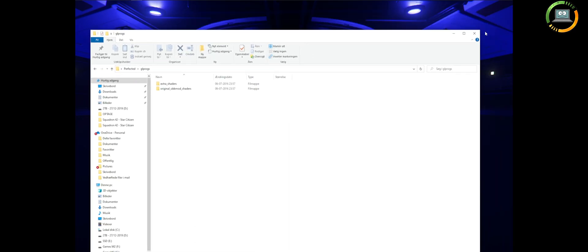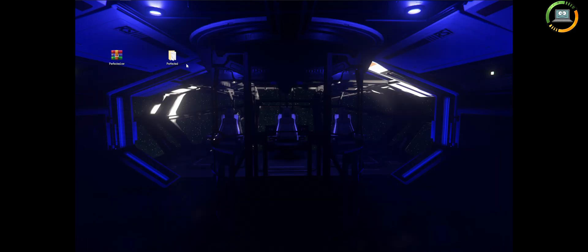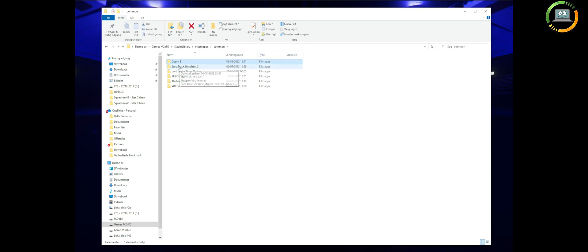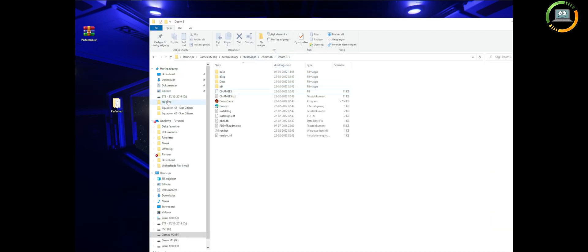It's easier if you just go and download from my mods. Then you go to your Steam, it's going to find your Doom directory. I have downloaded here. Then you are going to take the files I have already downloaded and put them in this mod folder, then just put it in there.